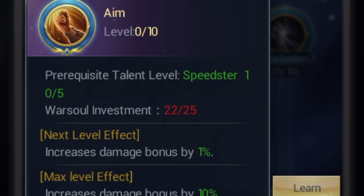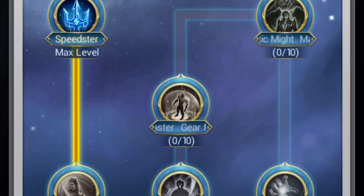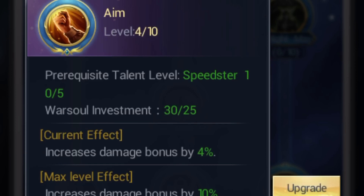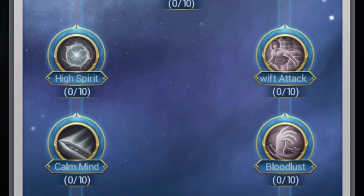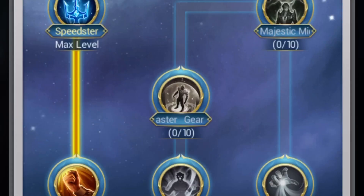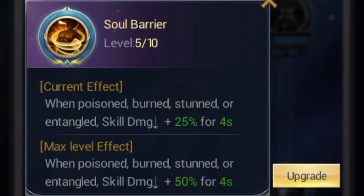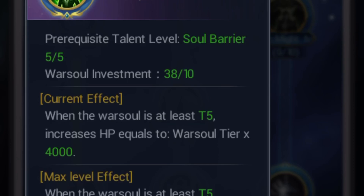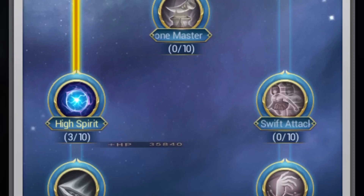Speedster is also going to be maxed. Aim I'm going to max out too. High Spirit is going to be maxed — let's get that to five. And this is also five so let's put this to five as well. Let's max this out — high spirit is maxed.